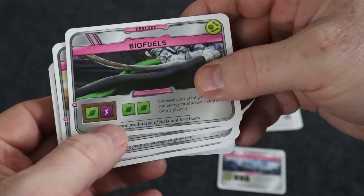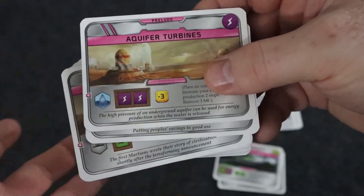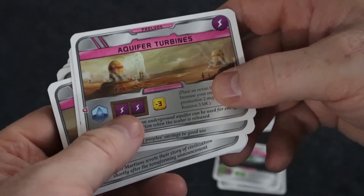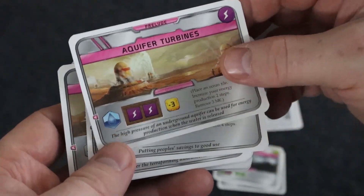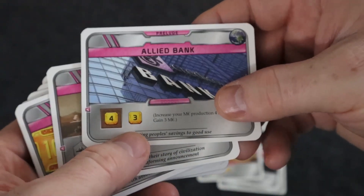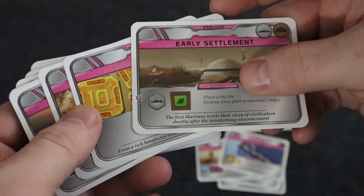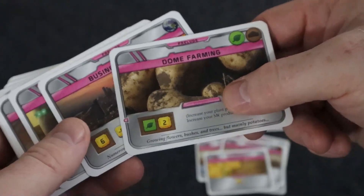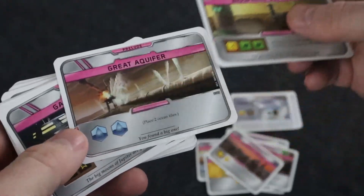The Biofuels card gives you a plant and an energy production plus two plants to start the game. One card lets you place an ocean — one of the prerequisites for ending the game — you get the terraforming rating for it, along with two energy production, at the cost of negative three money. Another gives you four money production and three megacredits. One lets you place a city and gives a plant production. There are all sorts — like 21 megacredits and two megacredit production, or six megacredits but you lose six money.